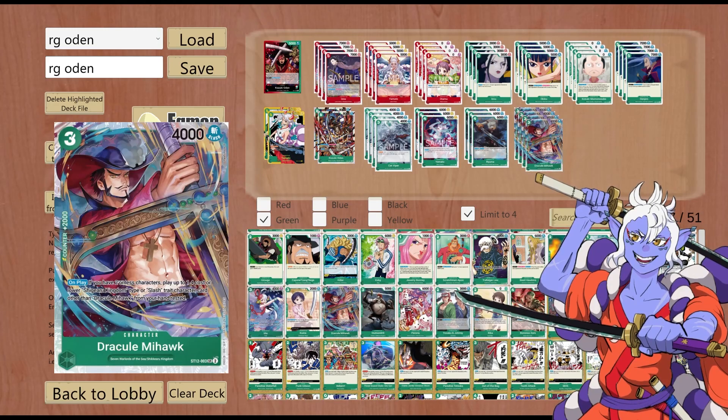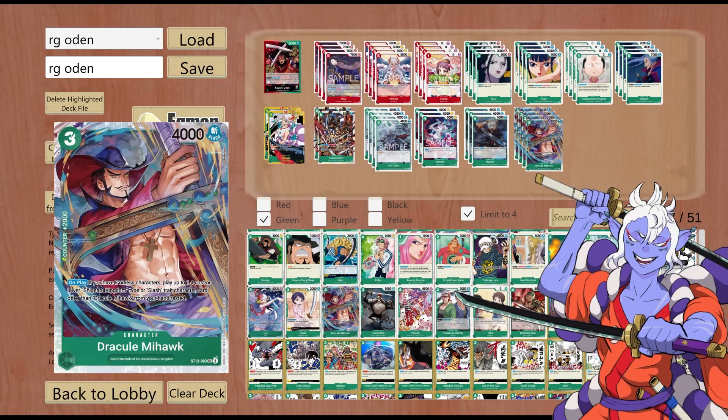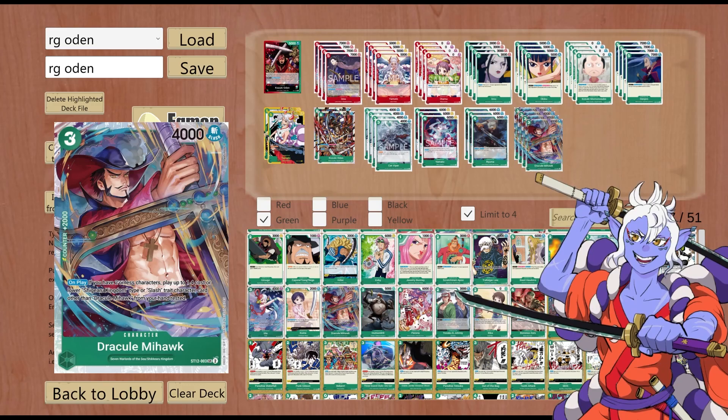On to the spicy cards. We're starting with 4 copies of Dracul Mihawk from ST12. 3 cost, 4000 power, Slash, 2k counter. On play, if you have 2 or less characters: play up to 1 four cost or lower Slash character — that character comes in rested. We're focusing on the Slash trait, because if you look up Land of Wano cards that are 3 cost or less, a lot of them have Slash — specifically Okiku, Momonosuke, Ryuma, and Cat Viper. That's a lot of the deck, so it's an immediate 4-of. Note that the character comes in rested and you can't play another copy of Mihawk.